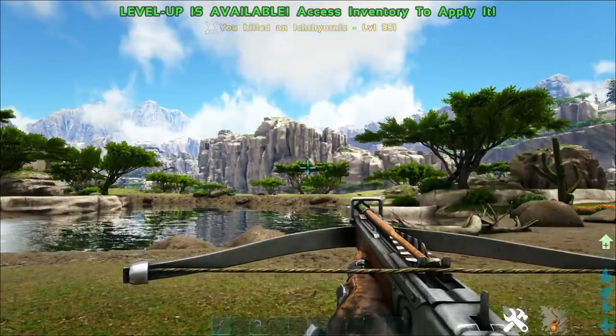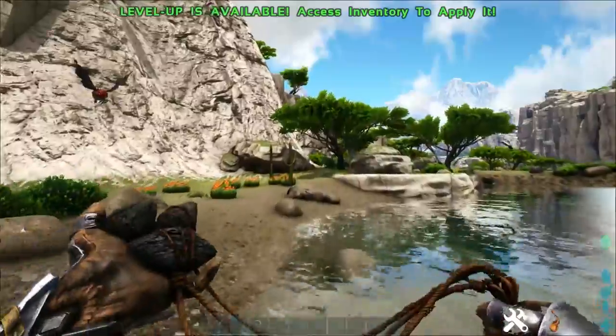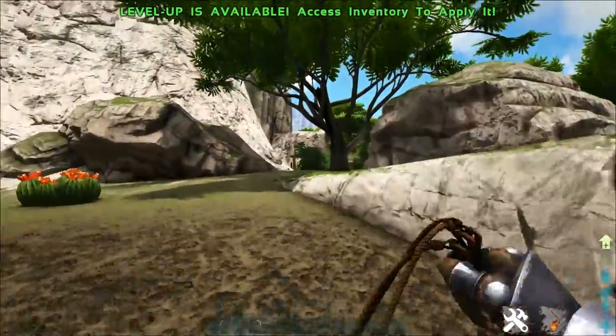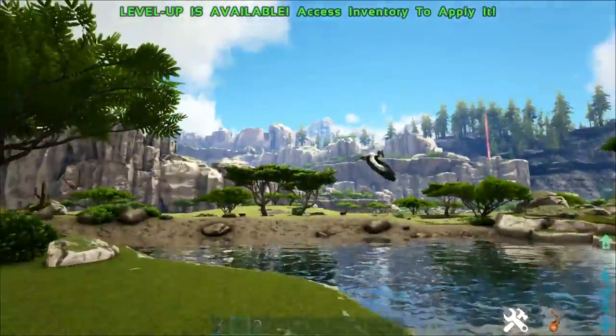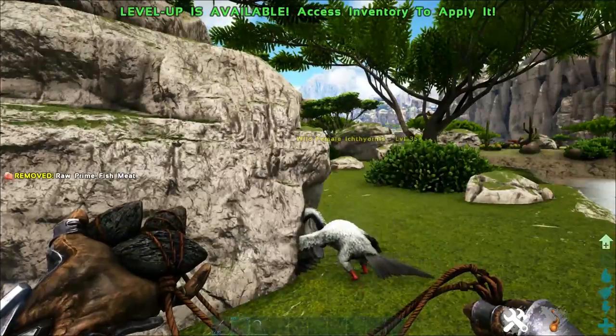This is where the problem lies. Unless you're going for a high level one, you will struggle to knock these guys out using crossbow arrows. So try and go for a higher level one if you can. If not, bring along a long neck rifle. And also, make sure that you don't knock them out in the actual ocean.